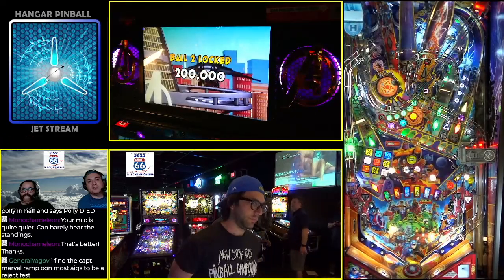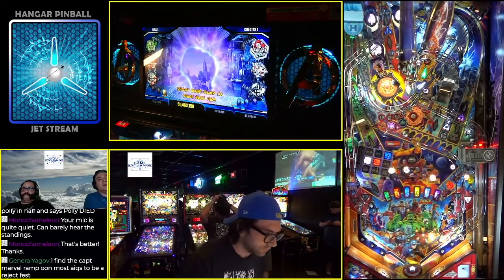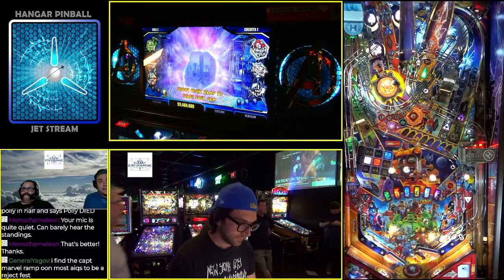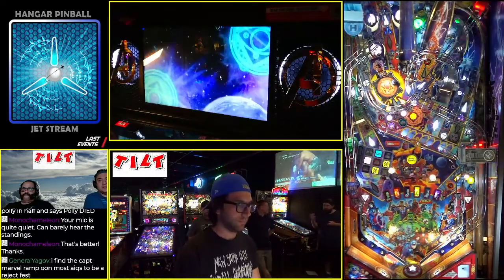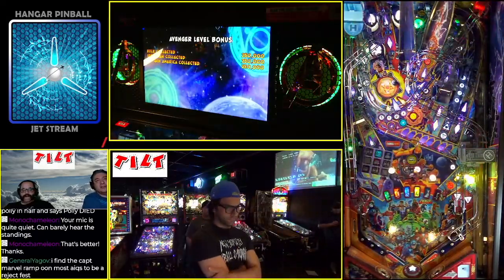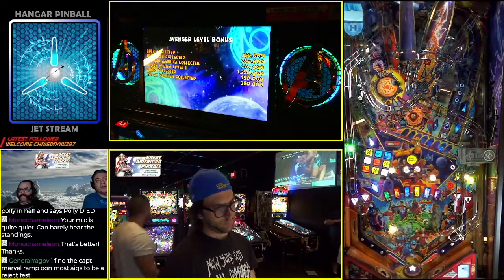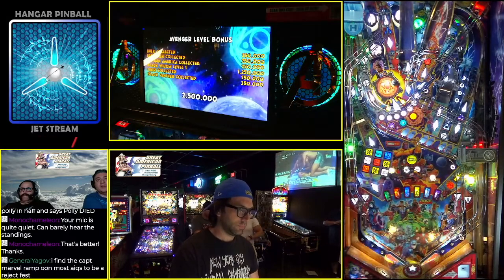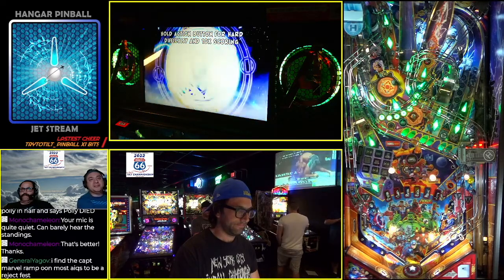Shield bonus is at $9 million. The second ball is locked — he's grooving. Soul Gem mode is ready to go. He collected Hulk and Iron Man. He's got a really nice level-one Black Widow. And so now it's time for America's favorite gem mode: Soul Gem.